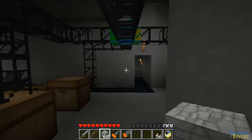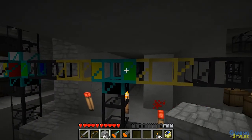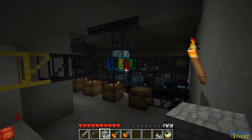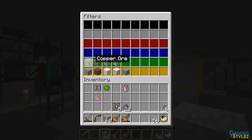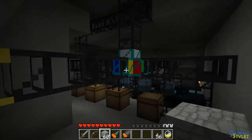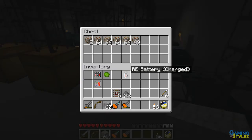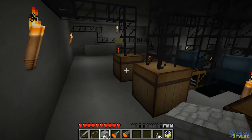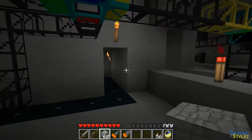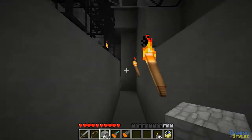Copper ore, iron ore, tin ore, and gold ore go down the green line which routes them this way. Then it gets separated again into separate lines — all the copper goes into this chest, iron ore into another, and so on. Let me go turn it on so we can see it in action.